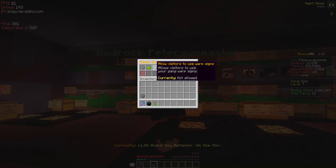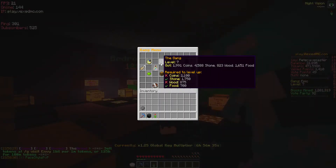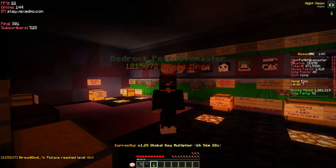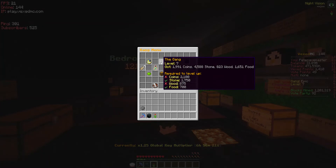Next we have your gang stats. This shows your level and how many coins, stone, wood, and food you have, and it will also show how much you need to level up.